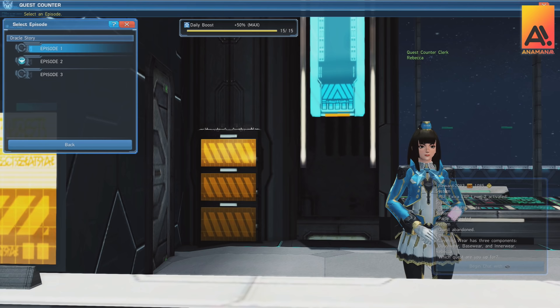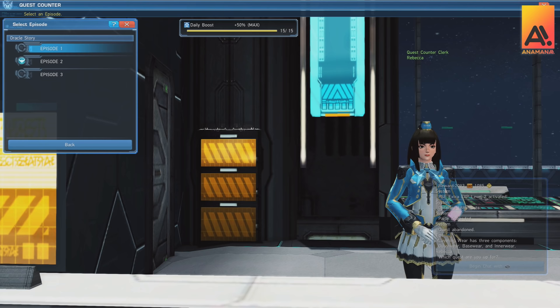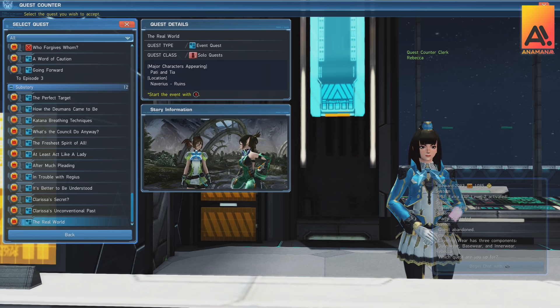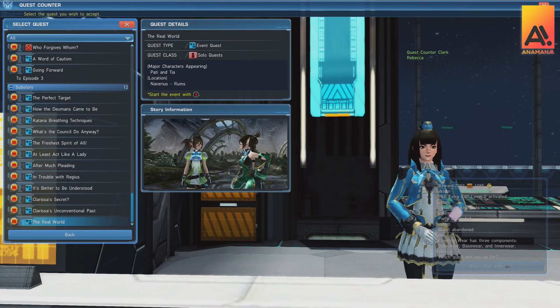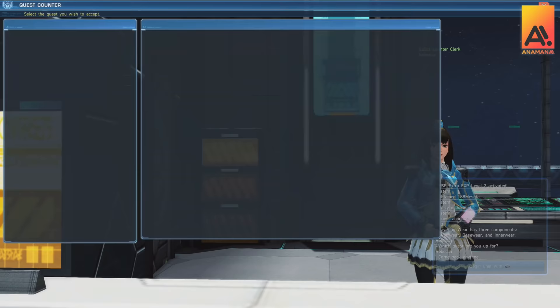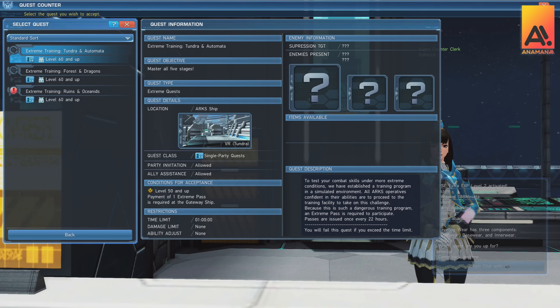Once you hit level 55 you're pretty much good to complete story quests. The good thing about story quests is that you get quite a few star gem rewards as well as cosmetics, units, and other items. If you like story, you'll have a lot of fun here; if not, I recommend checking out PSO2 Episode Oracle, which is episodes 1 to 3 in anime format. At the same point you'll get access to extreme missions, which require an extreme pass provided every 22 hours. These are not great for experience but are better for augments, affixes, and money — especially with meseta earned boosters.